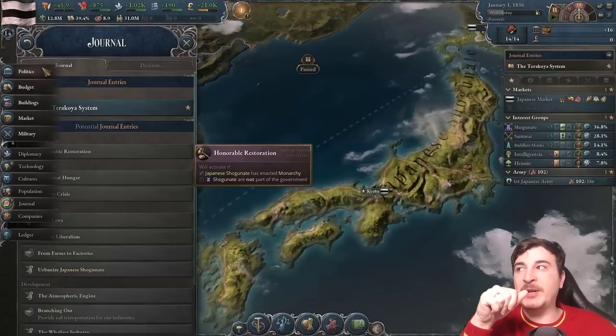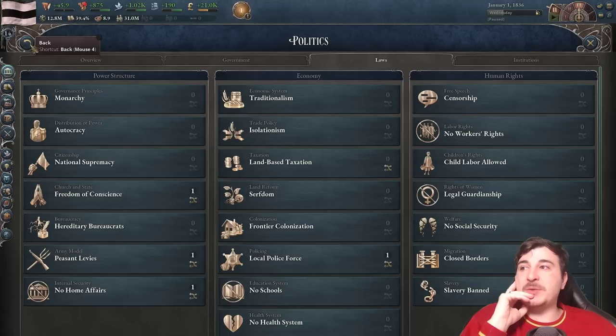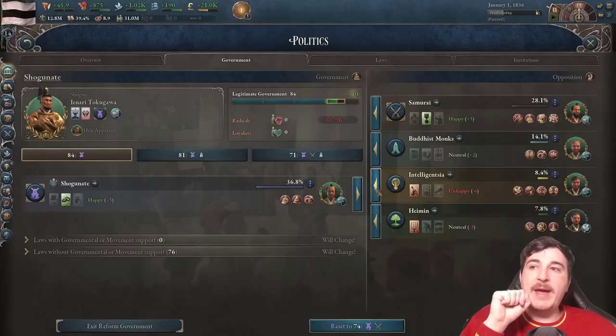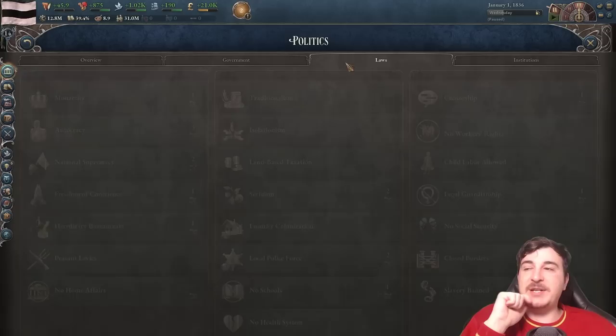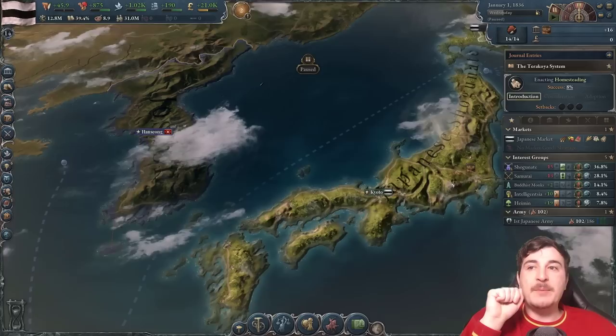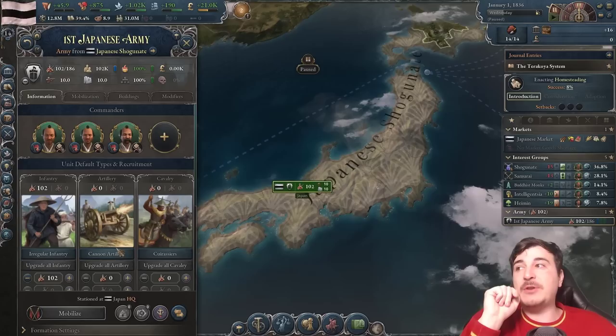We also have the Honorable Restoration journal entry, but it won't pop up until the shogunate is out of the government. Speaking of which, let's go to our government. We can do professional army and some home affairs legislation, but I'm not going for those because I'm going to reform the government, get the samurai out, and bring the intelligentsia in. This gives us 26 government support, which is acceptable. It allows us to go for Homesteading, which is going to infuriate the shogunate — and we're doing this intentionally because we want the shogunate to rebel against us.